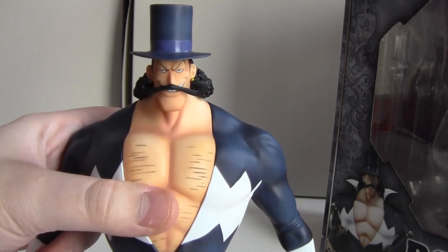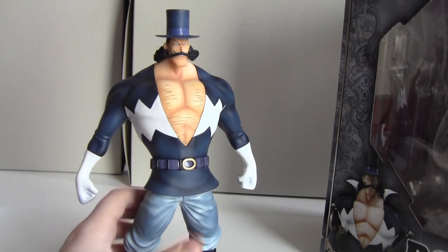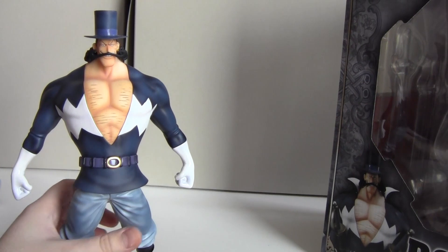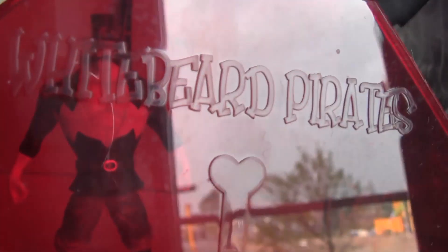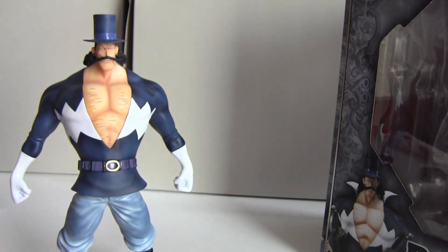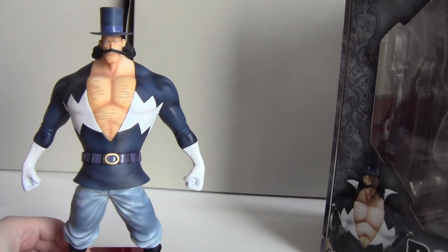So this is Vista and I really like him. He's a big muscular man. Now I'm going to show you the base — you would think it comes with a bluish base, but it actually comes with a red base to represent his Rose Rondo attacks with those red petals. We can read 'Whitebeard Pirates' with the Whitebeard logo and 'Vista' — it's a really nice base.